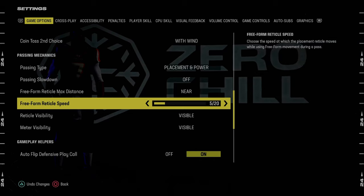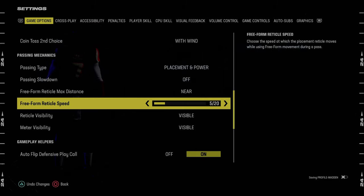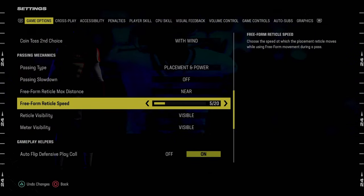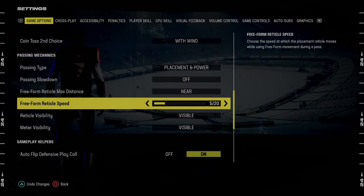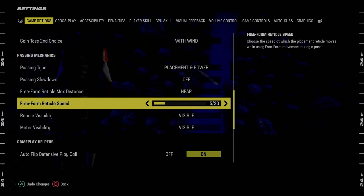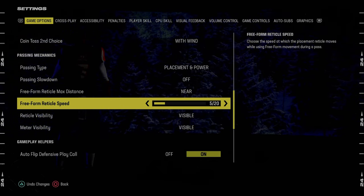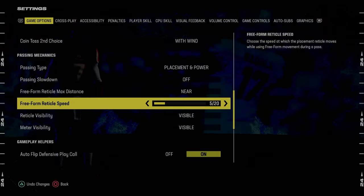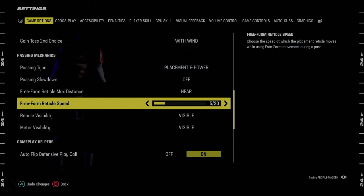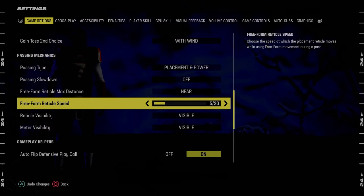Freeform reticle speed is 5, 6, or 7 out of 20 — I like to recommend 5, and that's what I use. This is a little bit of a preference thing; it's not set in stone. I don't think there's been a freeform setting all year that has been completely set in stone. Last year it was near 20 out of 20 pretty much all year. You could go all the way down to 1 or down to 5 — it's almost like sensitivity. The more you bump it up, the more pass lead you'll have, but also the more susceptible you are to overthrowing. I like 5 out of 20.